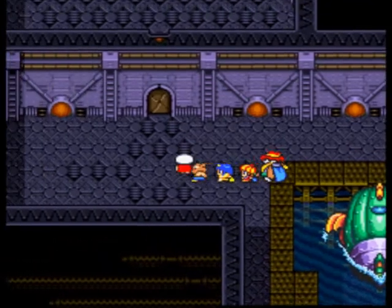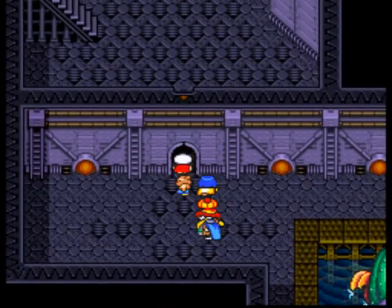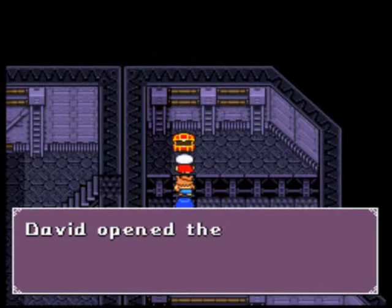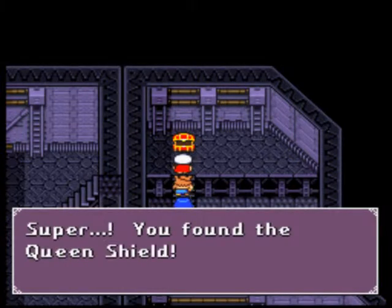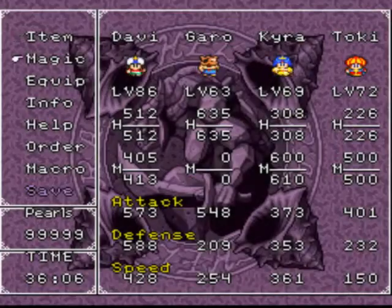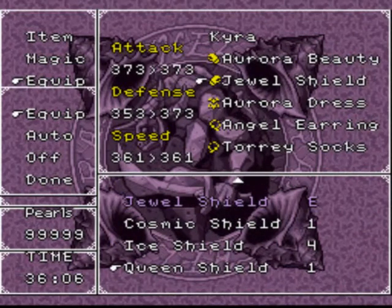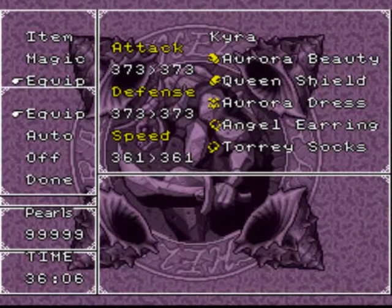Let's head inside. This is a really short section, and it's entirely optional. You don't have to come in here. There is a nice piece of equipment in here though, and a scene. This is the equipment — it's a queen shield for Kira. It raises her defense by quite a bit, so it's kind of nice to get.